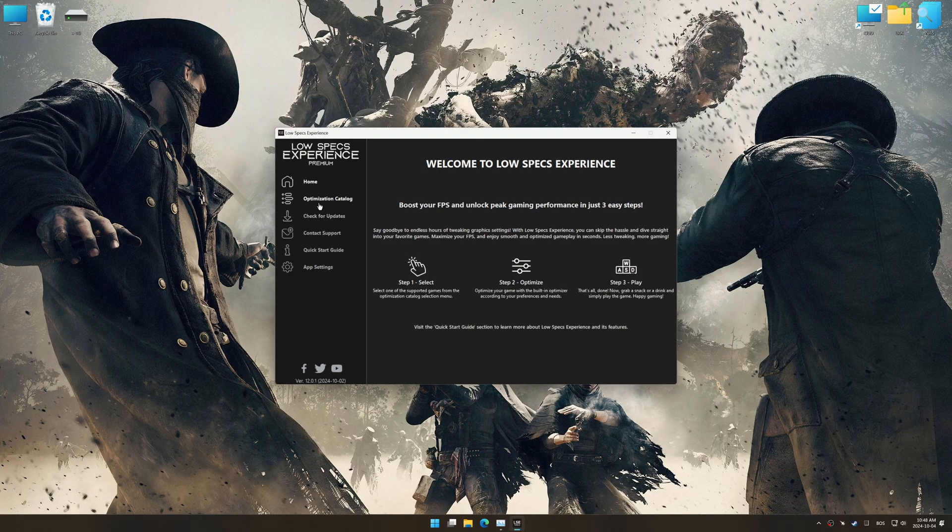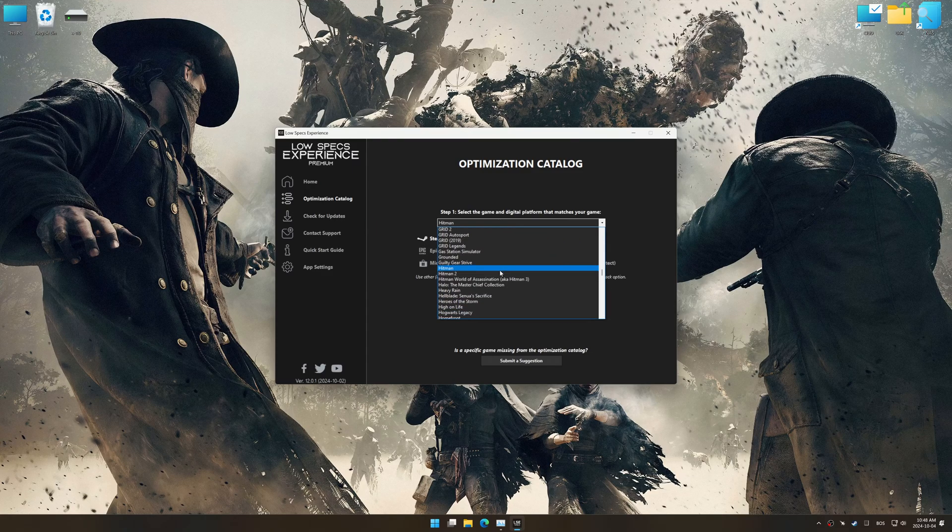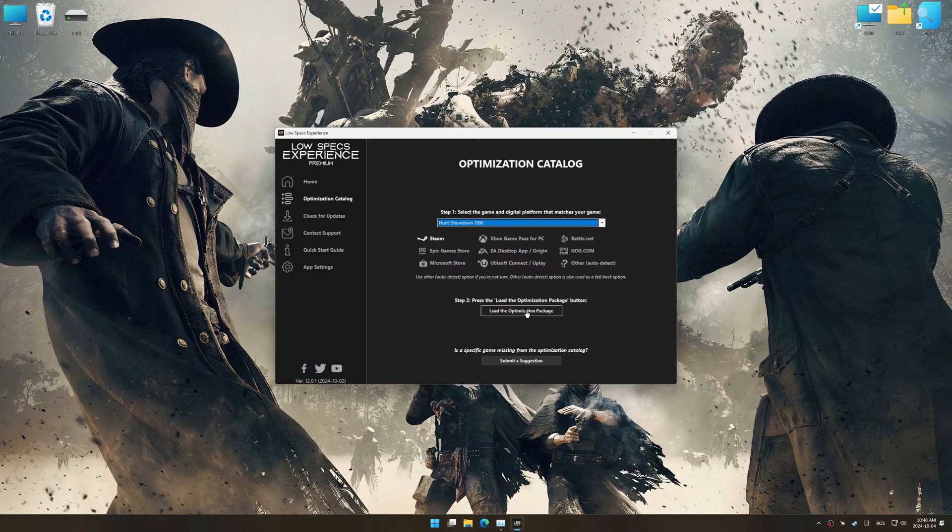Now, go to the optimization catalog, select the applicable digital platform, and select your game from the drop-down menu. Once done, press the Load the optimization package.